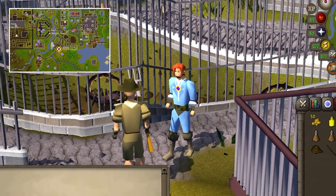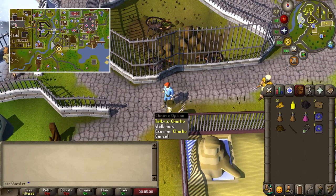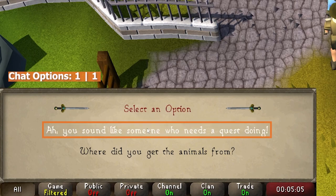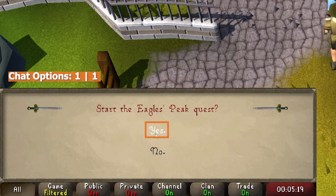You can begin this quest at the Ardougne Zoo, located in the southern area of East Ardougne. To start the quest, talk to Charlie and say "you sound like someone who needs a quest doing," before skipping through some more chat and selecting yes to officially begin the quest.